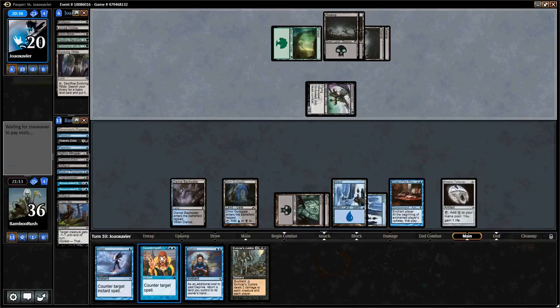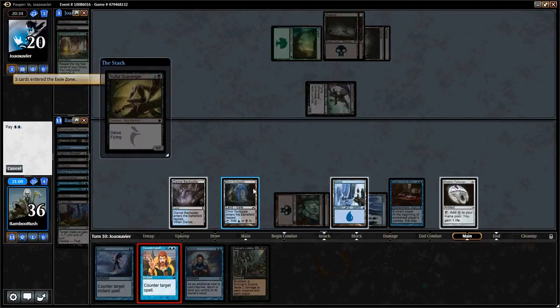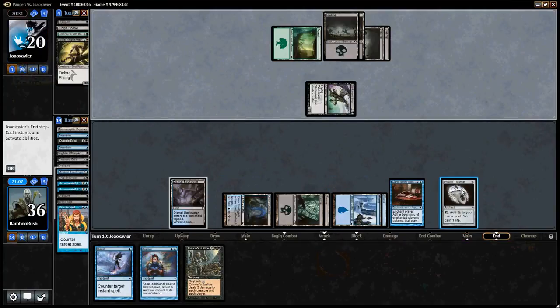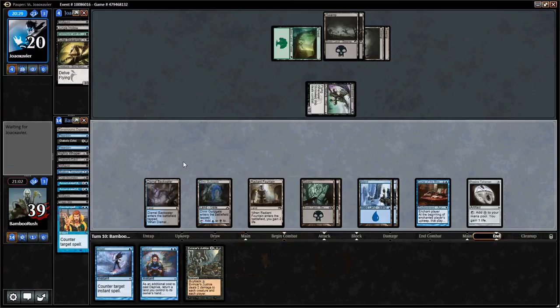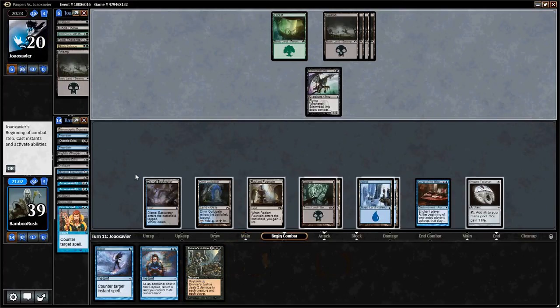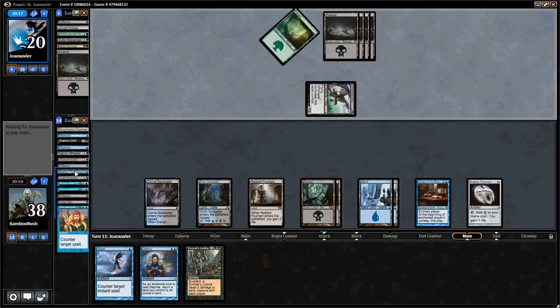I'll counter this if it's a fatty. If it dies to Justice, I probably won't counter it. I think we just throw a counter — we have more counters coming. This game is really not going to get away from us. So we just pass, and then we get our Teachings chain going. We're almost to the point that we can Justice with Counterspell backup — that's going to be pretty insane. But it's going to be the Curse of the Bloody Tome that gets him, not Evancar's Justice.